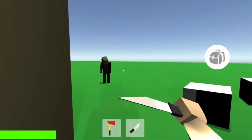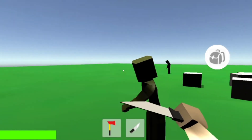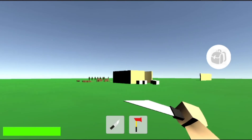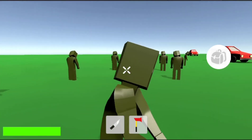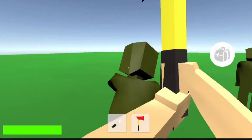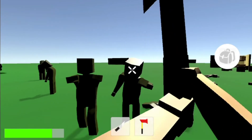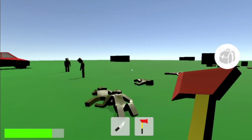Killing zombies looks pretty weird at the moment without sound, blood, or ragdoll. But just like we all say to ourselves on New Year's Eve, it's gonna be better — and this time it actually will be. There's also a healing item: the bandage, but there's gonna be more later. Zombies also have ragdolls now when dying. Killing them is slowly becoming satisfying, just like it should.